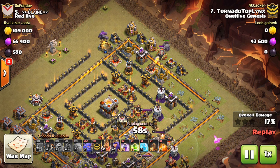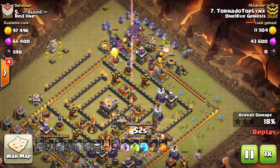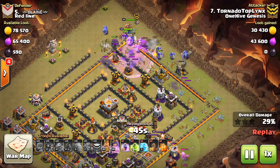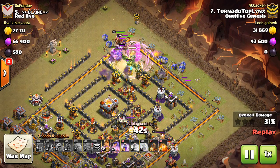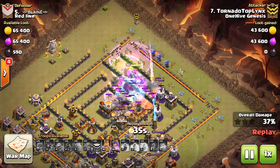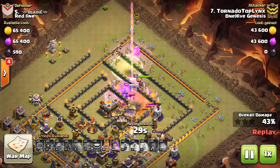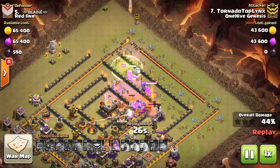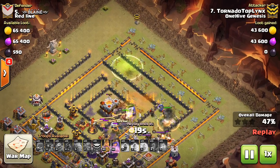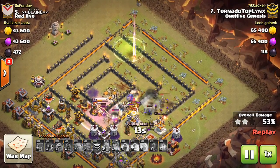Now that the funnel is being created — two more golems, bowlers behind, just a nice row of them. Doesn't even have to be that careful because the funnel is so good on both sides that they're all going into the base. Has the wall breakers to open things up just in time, and gets another layer opened up with the gem spell, getting extra value with those raged wall breakers. I like how he dropped them at the top of the base because the funnel is better on that side — there's nothing there — so he wants to make sure they don't walk south too much.